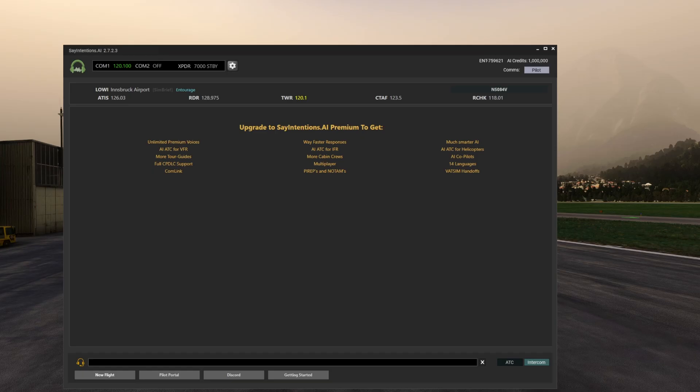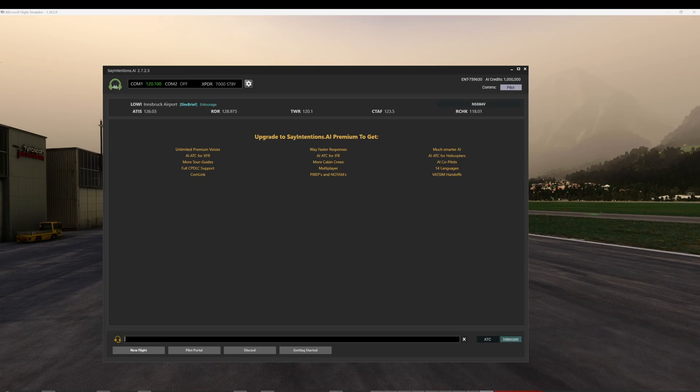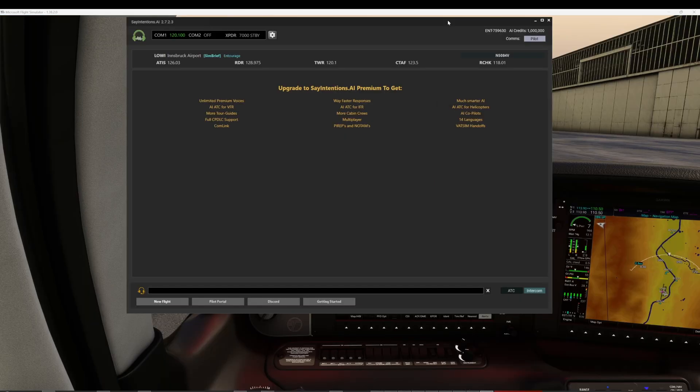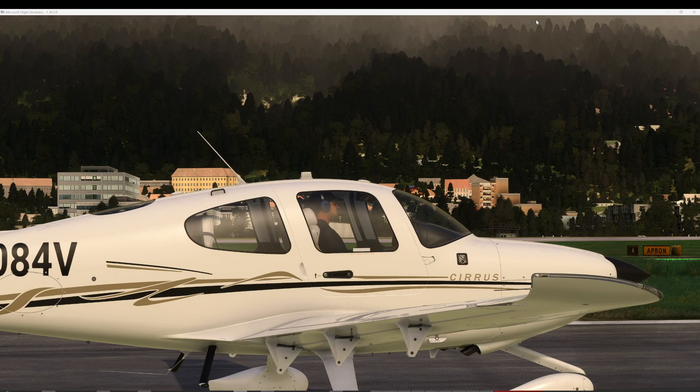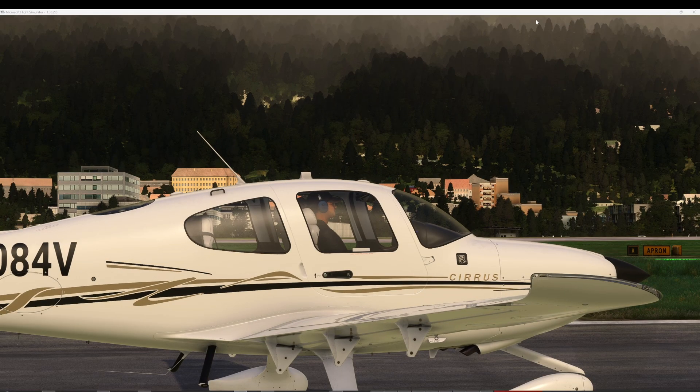We've now moved to Innsbruck in Austria, filed a SimBrief flight plan to Vienna for a short flight in the Cirrus SR22 to show off some of Entourage's features. We're parked on the ramp and ready to go. Tuning in to Innsbruck Tower frequency: Innsbruck Tower, Austrian 3 Fort Charlie, good afternoon. Information Gulf, we request IFR clearance to Vienna. PEL 7, Papa Bravo, information Oscar is correct. Clear to Rotterdam Airport — after departure, fly radar vectors to Mogte, then as filed.